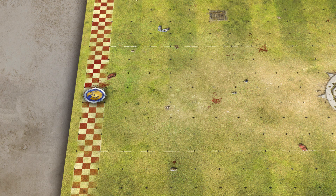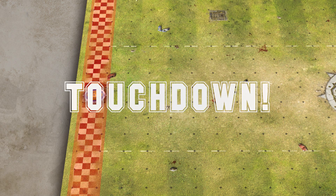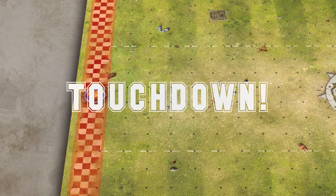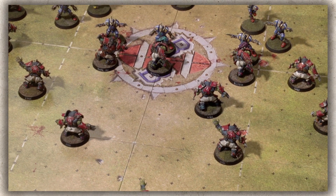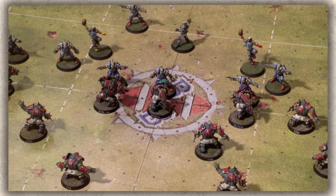Scoring: if a player carrying the ball crosses into the other team's end zone, or a player standing in the end zone catches the ball, their team scores a point. Play stops and the teams are reset for another kickoff, with the scoring team kicking the ball and their opponent receiving. At the end of the last turn, the player who has scored the most touchdowns wins.